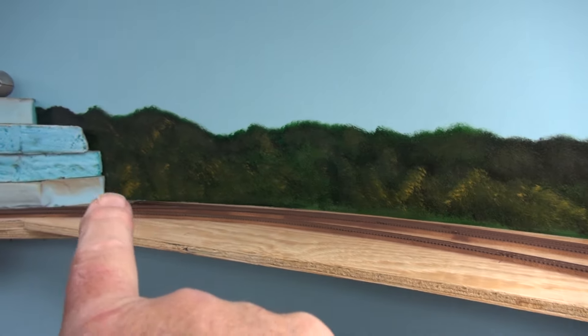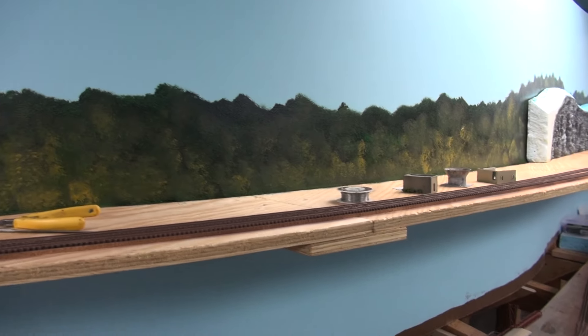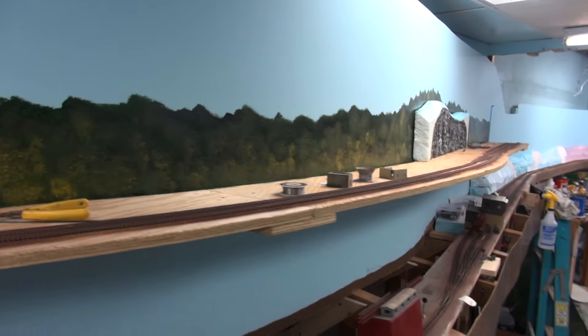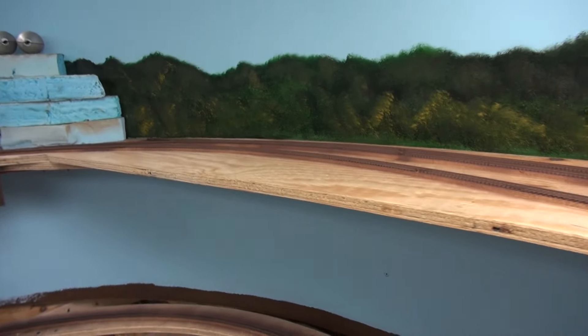I started to paint the backdrop today — this is just the fill-in color for the actual backdrop, but I don't know what I'm going to do with that yet. There are three industries on this branch like I said: the biggest one is the gravel quarry, then the salvage yard, and then an industry down there. This would be a fun little area to run and operate.